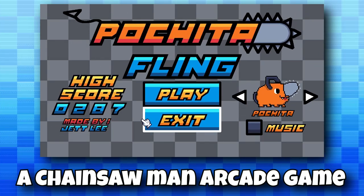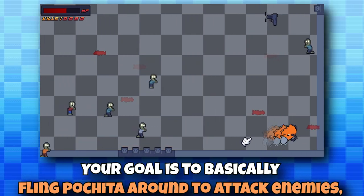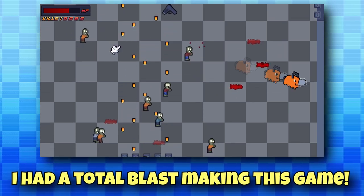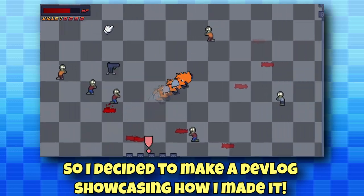This is Pochida Fling, a Chainsaw Man arcade game that I made in just 24 hours. Your goal is to fling Pochida around to attack enemies, dodge bullets, and see how long you can survive. I had a total blast making this game, so I decided to make a devlog showcasing how I made it.